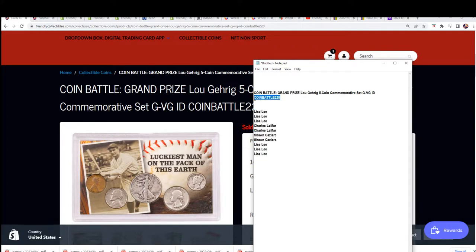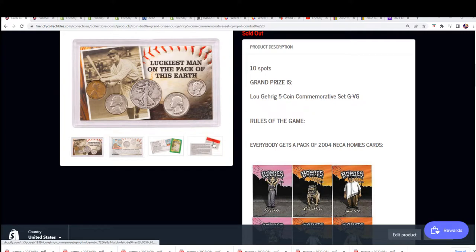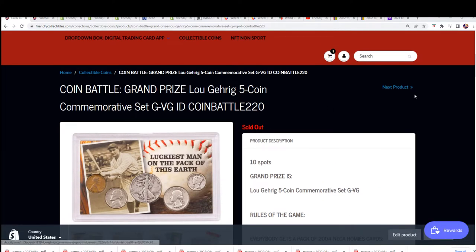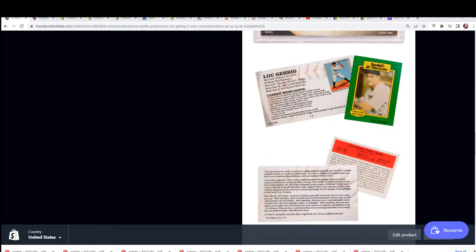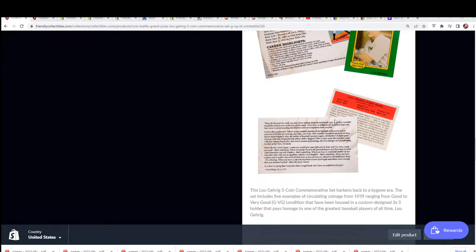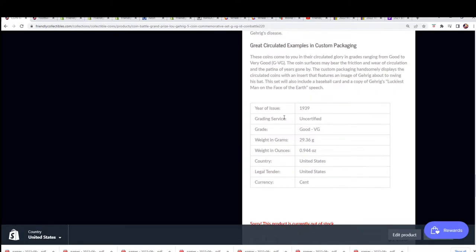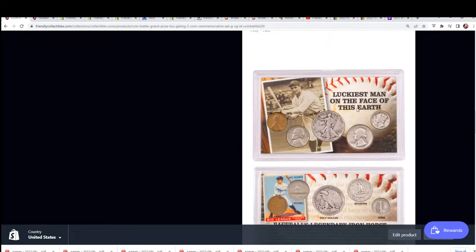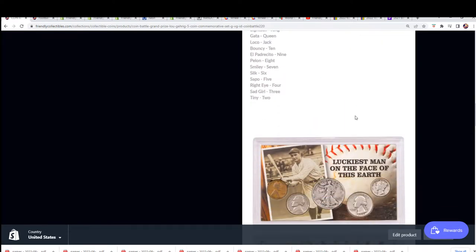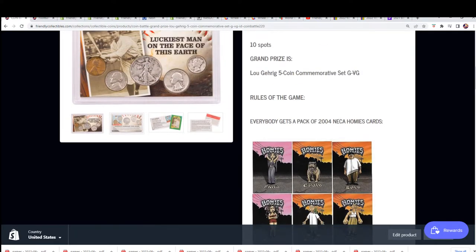So we are ripping the $220 box. Somebody's going to get a very nice commemorative Lou Gehrig coin - very, very nice. It will come with the little pieces you see here too that commemorate Lou Gehrig, his speech and everything. So it's really neat. It's 1939 coins, five of them in the set. 'Luckiest man on the face of this earth' - Lou Gehrig, one of the most beloved players of all time.